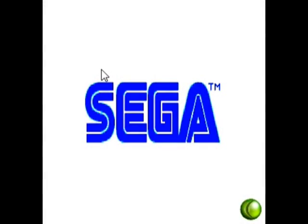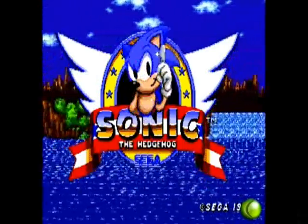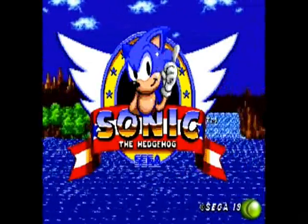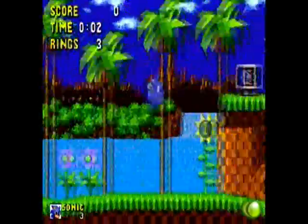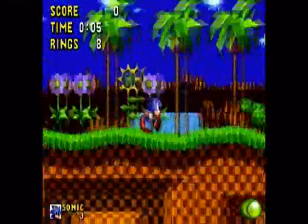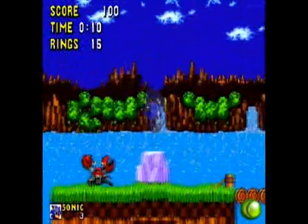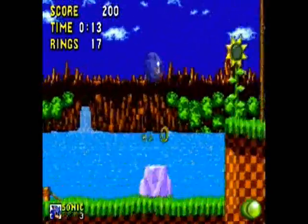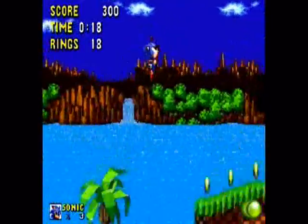So this is Sonic the Hedgehog right here. This is Sonic the Hedgehog 1. Basically what's good about this is the fact it's your basic platformer. You run from point A to point B with your blue hedgehog named Sonic. But it's not basically just run from one end to the other — there are obstacles and a few traps as well, including spikes, pit holes and whatnot.